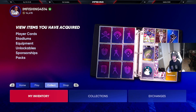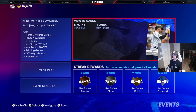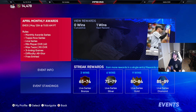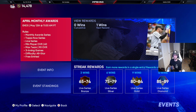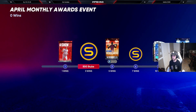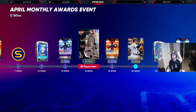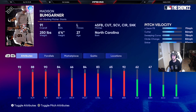Probably my favorite thing they added today is the new event — the April Monthly Awards event. It uses monthly awards series, Tops Now series, and live series players with a max team overall of 90, just regular three-inning All-Star games. There's an event rewind where all the event cards are still available at 10 wins, and then at 15 wins you get the 91 overall Madison Bumgarner.